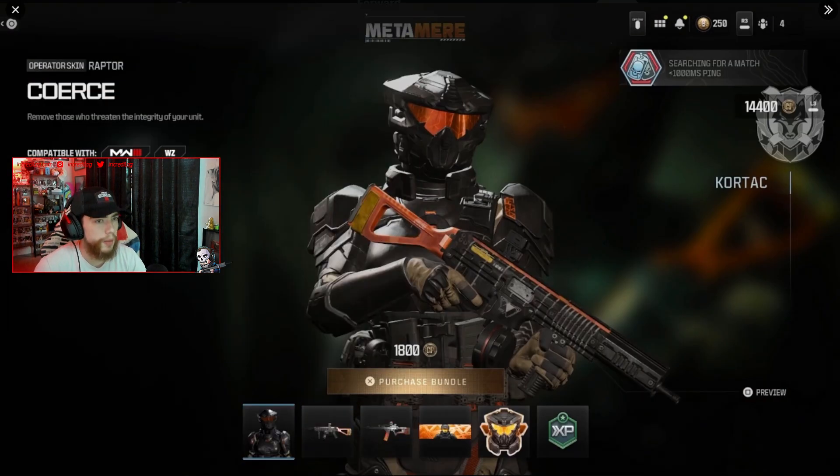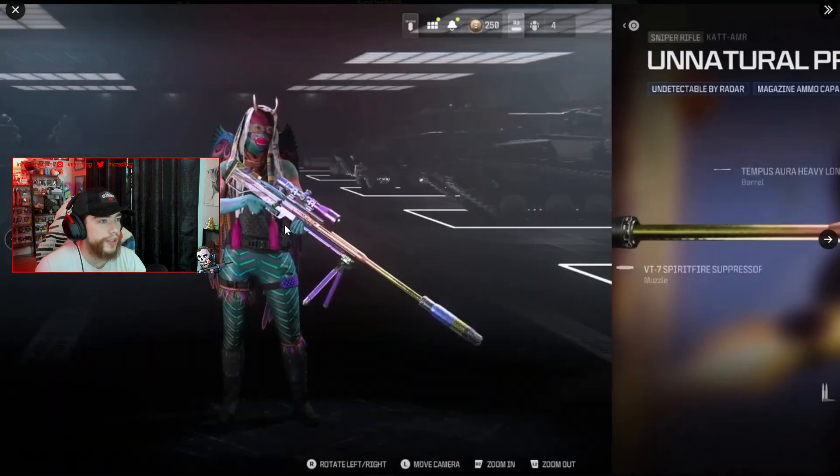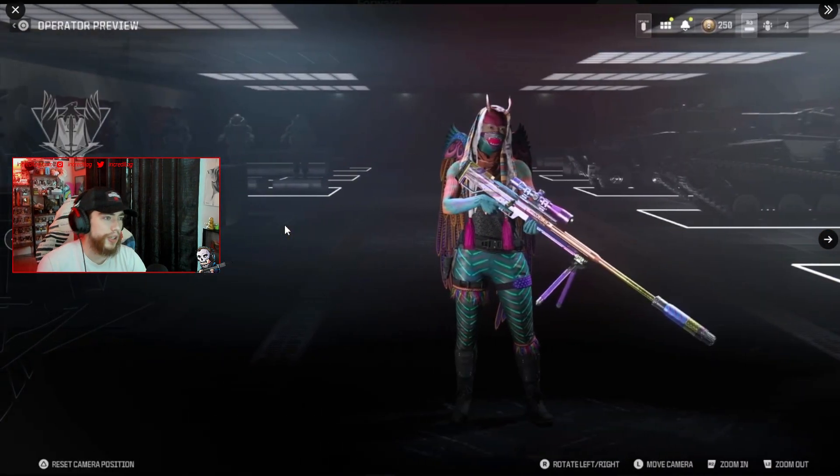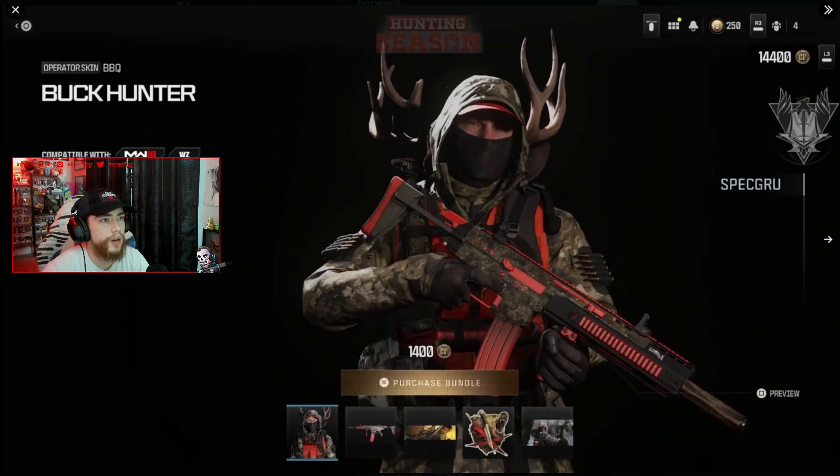Next is the Metamere bundle with the Core skin for Raptor — not too crazy, kind of looks like an Infinite Warfare operator. Then there's the Painted Alabrije skin — not sure how to pronounce it, but this one is kind of crazy. The skin specifically has huge wings on the back of the operator, it looks insane.